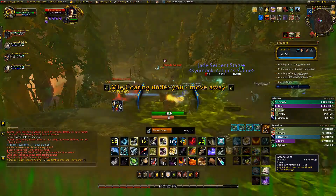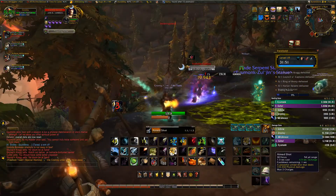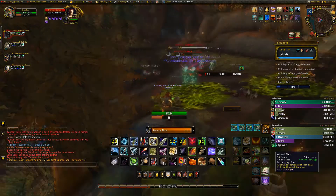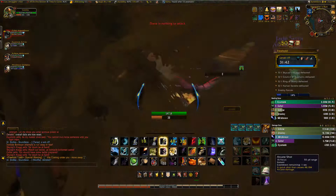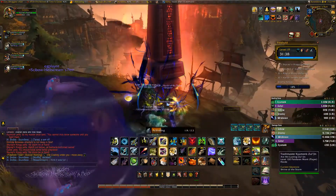As for the key itself, like I said earlier, it is a Freehold and is a plus 19. The affixes are Fortified, Bolstering, Grievous, and Awakened for Season 4. This was one of our starter keys for the week, and we're happy to have Cy with us for this run. We want to make sure and try to time at least a couple of 19s to get some options with our 20s.